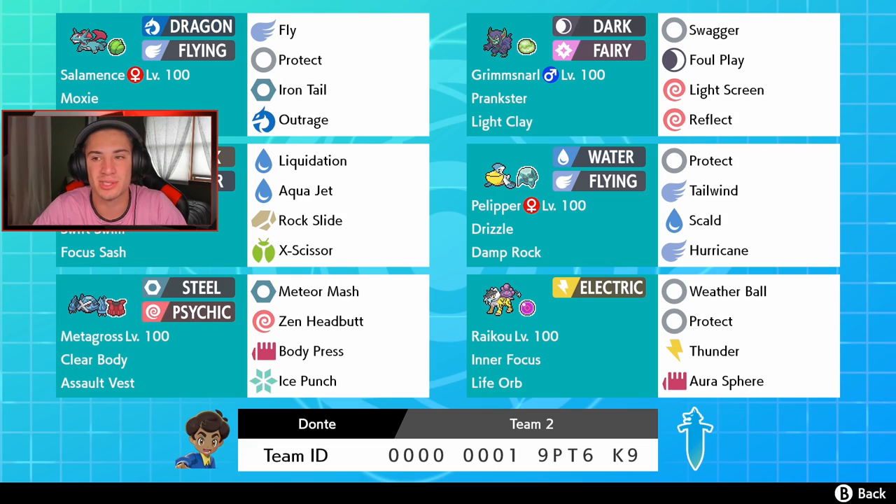Right next to him we got Grimmsnarl, our screen Pokemon with Light Screen, Reflect, Foul Play to do some damage, and Swagger to boost attack but confuse the opposing Pokemon — we're going to use that on special attackers. Normal item of Light Clay and Prankster ability. Kabutops right behind my face cam — new Pokemon in the Crown Tundra, the fossil Pokemon from Gen 1 with Swift Swim as its ability to work well in the rain.